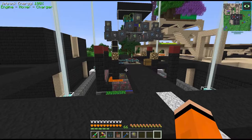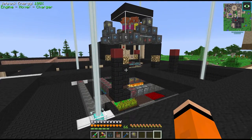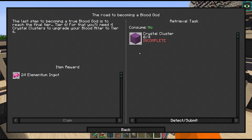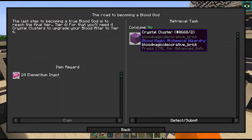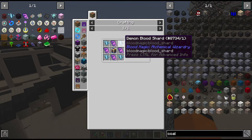Our blood magic blood altar is now tier 5 and hopefully we can get it upgraded to the final tier 6 today. To upgrade the blood altar we need the final tier of blood altar caps, which are these crystal clusters. We made a start last time by making some magical tablets and between episodes I've been farming up some demon blood shards.